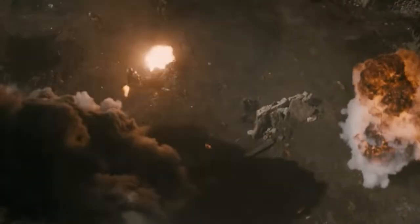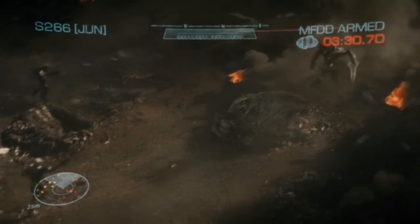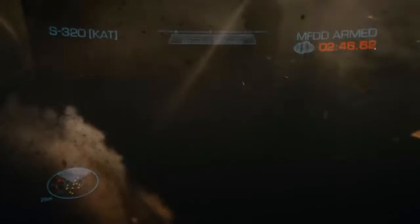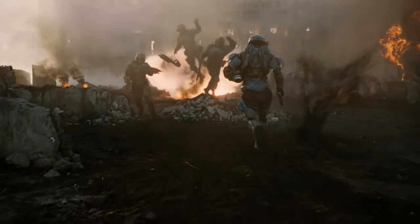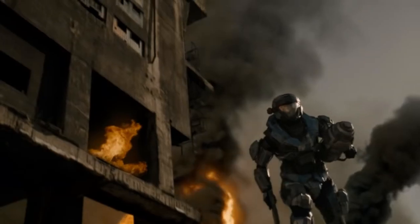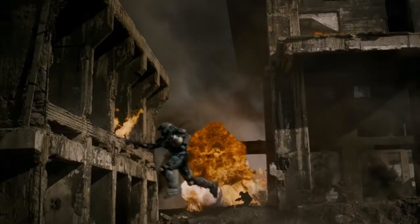In Mission 4, you team up with June to brush up on your sniping capabilities. Then in Mission 6, you come to your first heart-wrenching death — George. He dies valiantly by sacrificing his own life to ensure the Covenant Corvette heads back to the supercarrier and explodes, making this a real one-way trip.